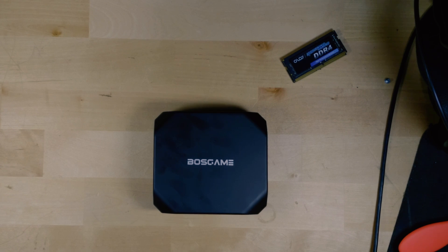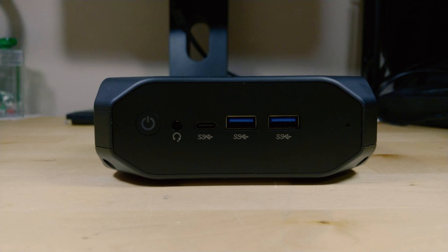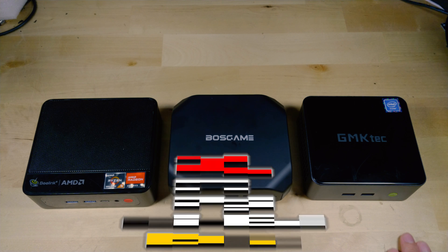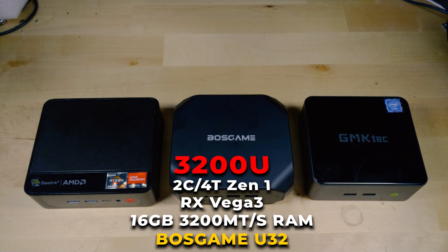I finally got around to installing Batocera on one of these mini PCs, and I decided no better system to use than the Boss Game U32. The reason I decided to go with this one was mostly due to the fact that I really wanted to see what Batocera could do with a really low-end system. I didn't really know what else to do with this system since it's so low-end — Windows is just really heavy on it. So I figured using Linux for emulation would be the perfect scenario to really see what this is capable of.